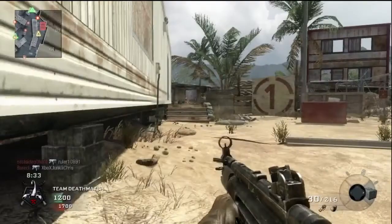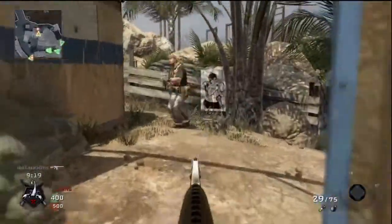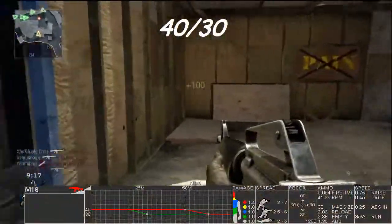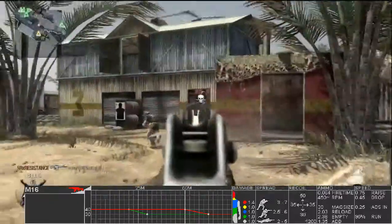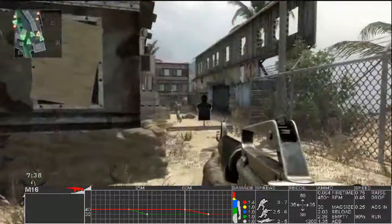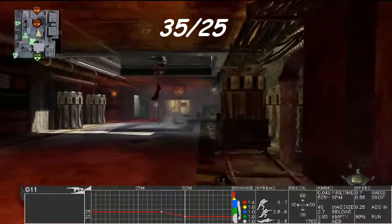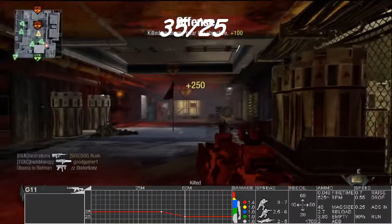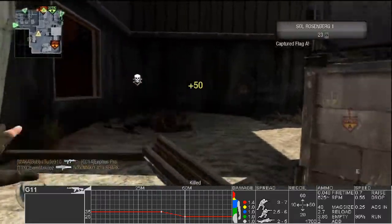Let's start with the 3-round burst guns: the M16 vs the G11. Each player in Black Ops has 100 health points. The M16's power is 40-30, meaning 3 bullets up close for the kill and 4 from afar — so 1 burst from close, 1 burst from medium range, and 2 bursts from far. The G11 does 35 and 25 damage, but it's the same result: 1 burst from medium and close range for the kill, and 2 bursts from long range.